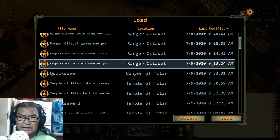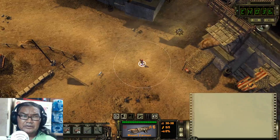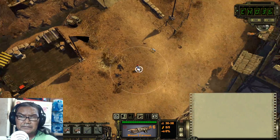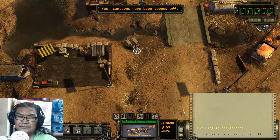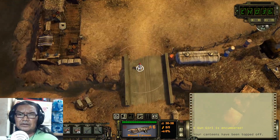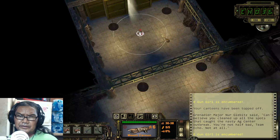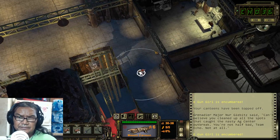Yeah, almost three hours. Now we got that right there — just go inside, get your water. Then go inside and talk to Captain Ethel. She's right here — just give her the uranium.